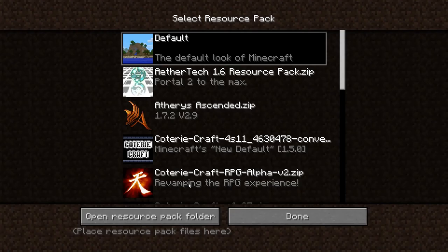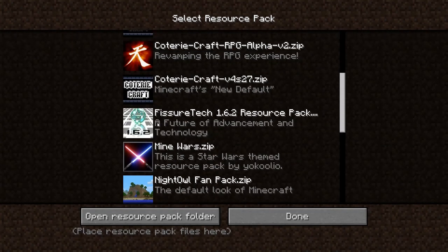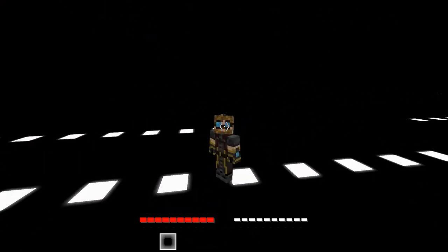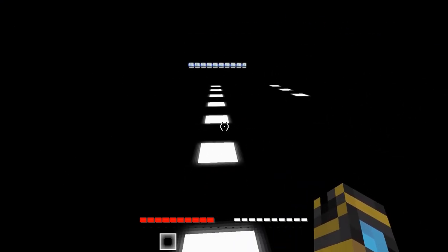I'm playing this in 1.6.2 and we're supposed to be using a resource pack but I didn't put it on quite yet because it's pretty crazy. I actually opened up this texture pack in a test world and it wasn't black, so I don't know what he did to make this all dark. Anyways, we're gonna follow the lights.